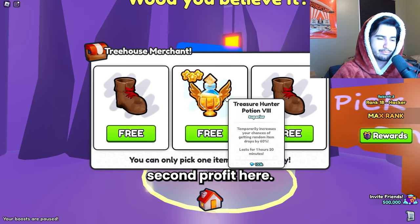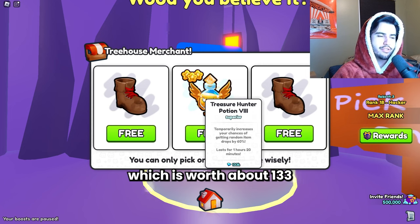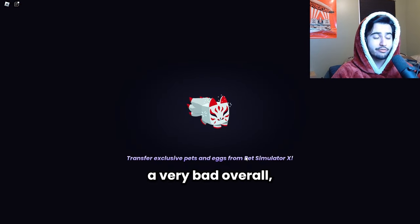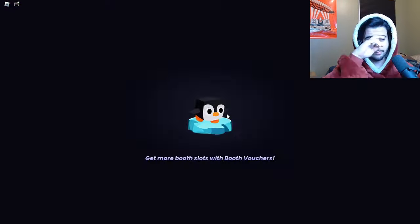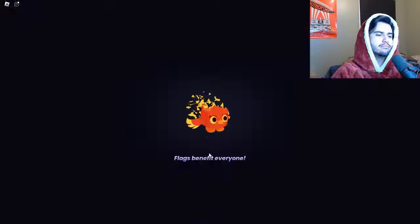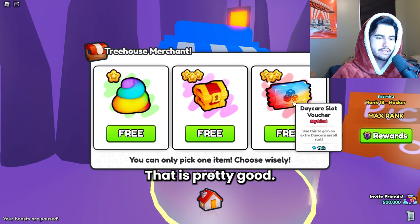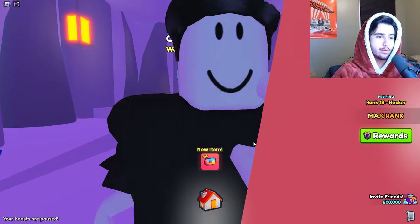Our second profit: we got a treasure hunter eight potion worth about 133k, so that's pretty good. We are down very badly overall, so hopefully we can clutch up with something good. Then our third profit - we got a daycare voucher at 196k, so we basically doubled the price of our key on that one.